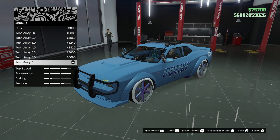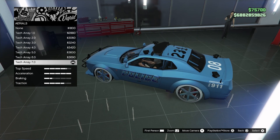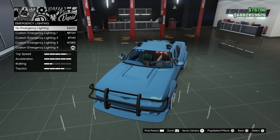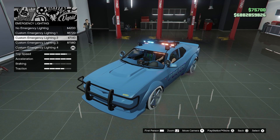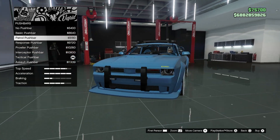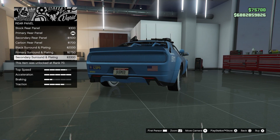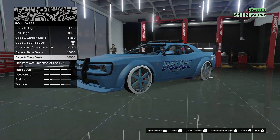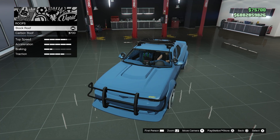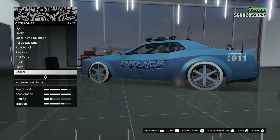There's police equipment, aerials, pretty cool search lights, lights on top of the vehicle, sirens, push bar, the rear panel, roll cage, the roof — only one selection there — and skirts with only two selections.